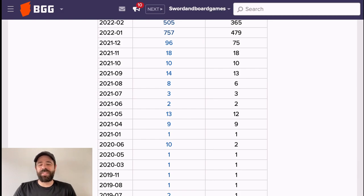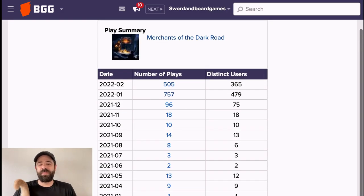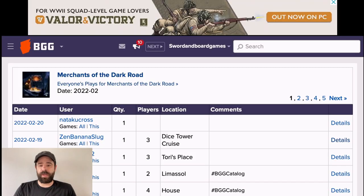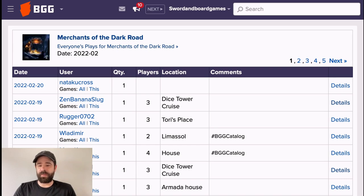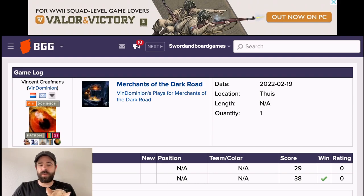As you can see, these are all the plays for all the different months. There's one logged in 1997, which was an error somewhere. For this month there were 505 plays, more last month, and earlier entries are likely playtesters and the designer. You can see that Zen Banana Slug has been playing, probably on the Dice Tower Cruise — that's likely Conrad. You can see how many players, how many times they played that day, and any comments. A lot of plays tagged via BGStats will have more details automatically.